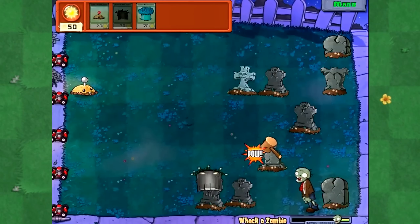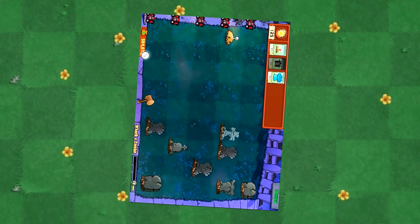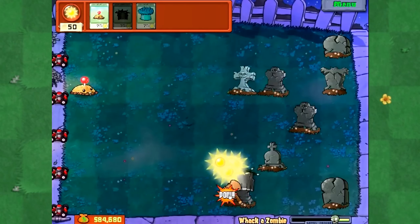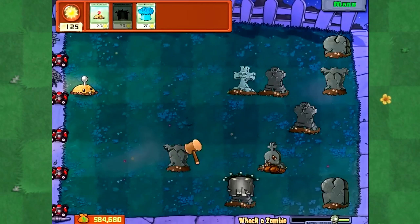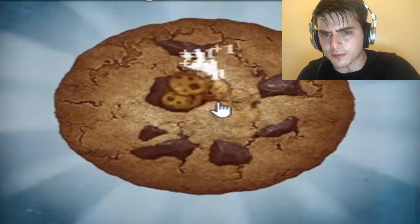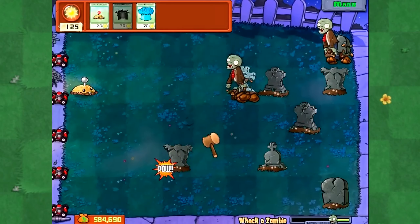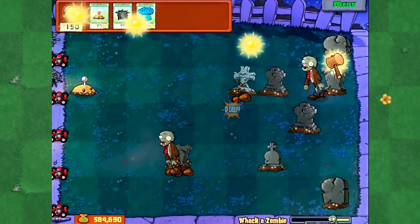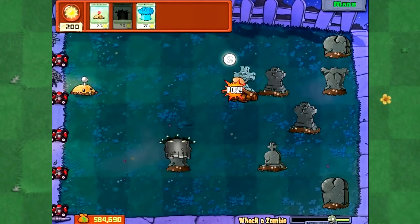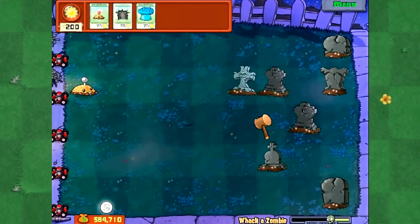Now we're at the point where the minigames really start to get good. Whack a Zombie is less about tower defence, and more about clicking as fast as you can to squash the zombies on screen. I like the way the zombies slowly speed up, and how bucket heads can withstand several hits of the mallet. Additionally, giving you the Grave Buster has you juggling between keeping zombies in check and removing graves from the lawn simultaneously, so there's a lot to keep you occupied.